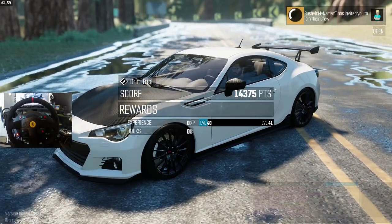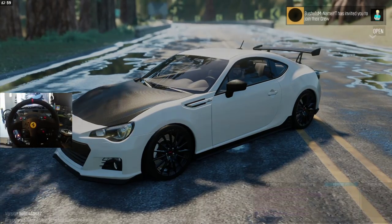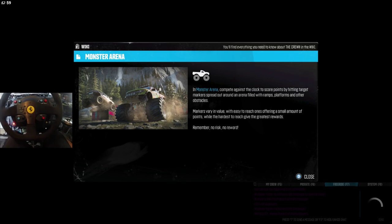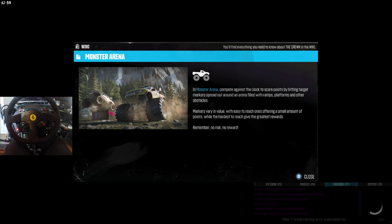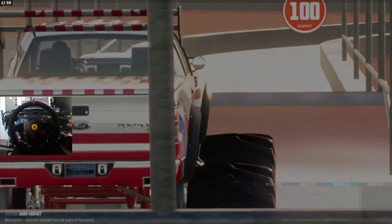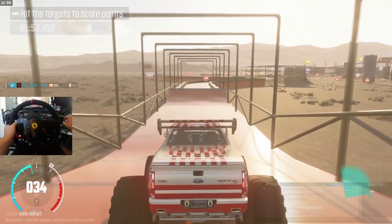Finishing it off strong right now — is that good enough for first place? Did we beat it? Nothing at all. I think I accidentally hit retry. We'll go to sport difficulty and see how it feels on the wheel. Monster Arena is next! Compete against the clock to score points by hitting target markers spread around an area filled with ramps, platforms, and other obstacles. Markers vary in value — easy ones offer small points, hardest ones give the greatest rewards. Remember: no risk, no reward — that's a life statement right there. Look at this, it looks like we're playing with GTA 5 maps on PC.